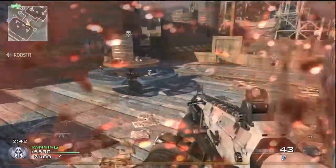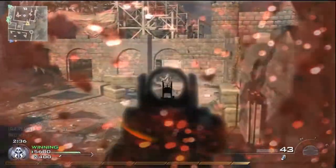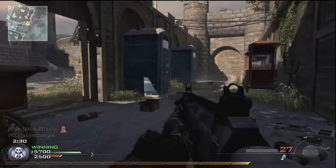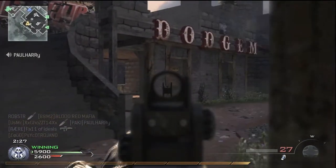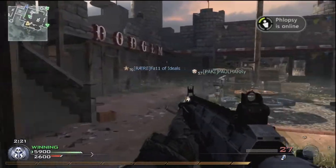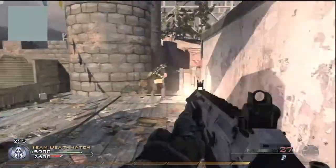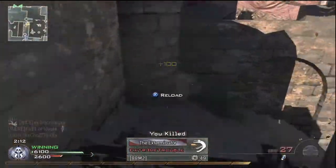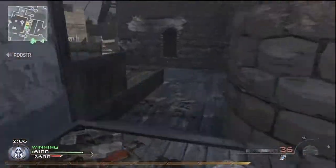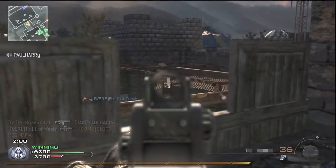Alright, back to the game. They started rushing me a lot here. Half of doing well in this type of scenario where they're constantly coming at you is changing up your positions on a regular basis and constantly moving around, so if somebody does get a shot on you they only make one bullet connection and you're able to flank. Nice claymore dodge — like a boss.